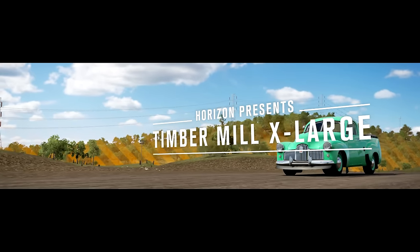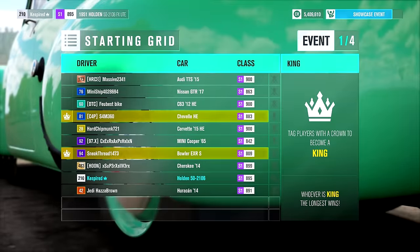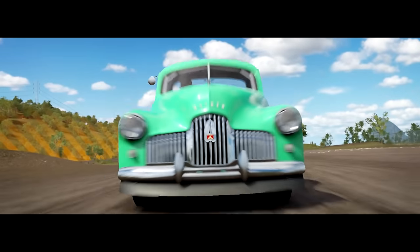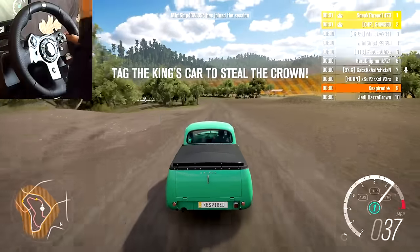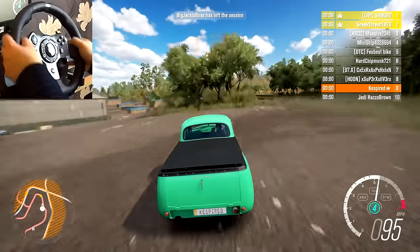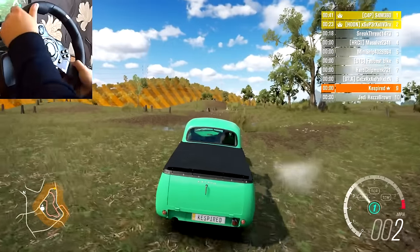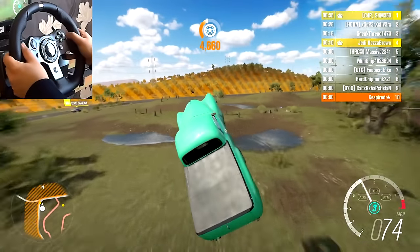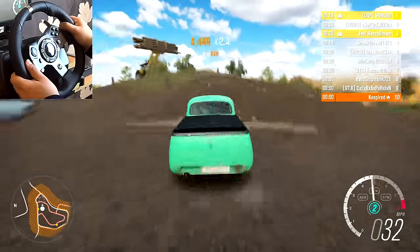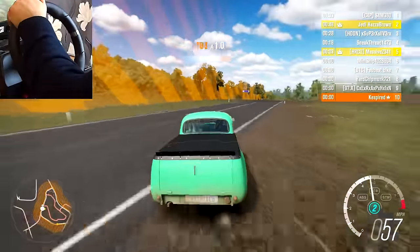Alright, it's setting up an event. We've got a timber mill extra large game of King. We are not the king. This car's an S1 class so it's a little bit under control. Oh, it's turning right there but we've flipped it anyway. We landed it. Oh, don't flip over — come on. I think we've cleared that car underneath us. Somebody else got it. Almost had it done.